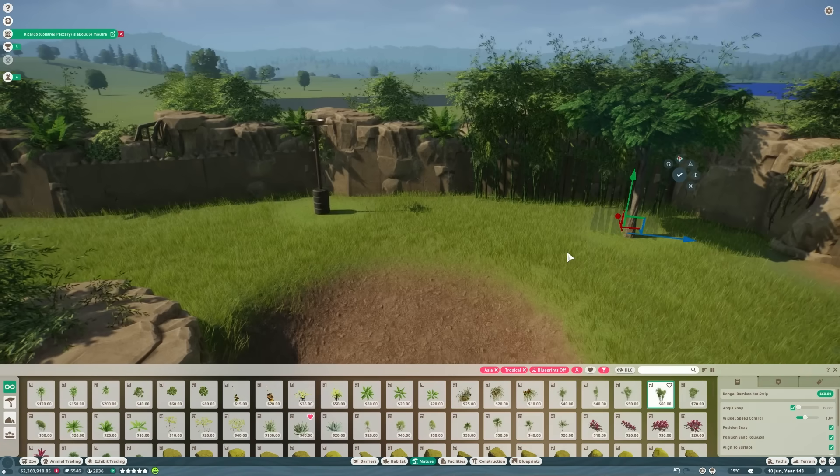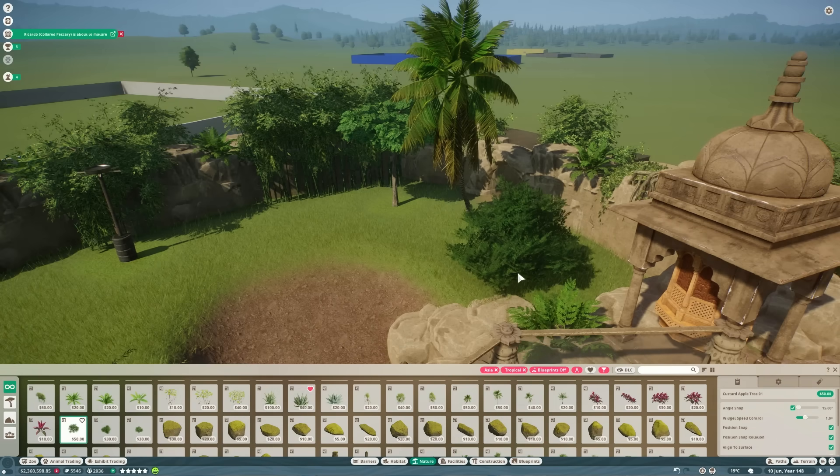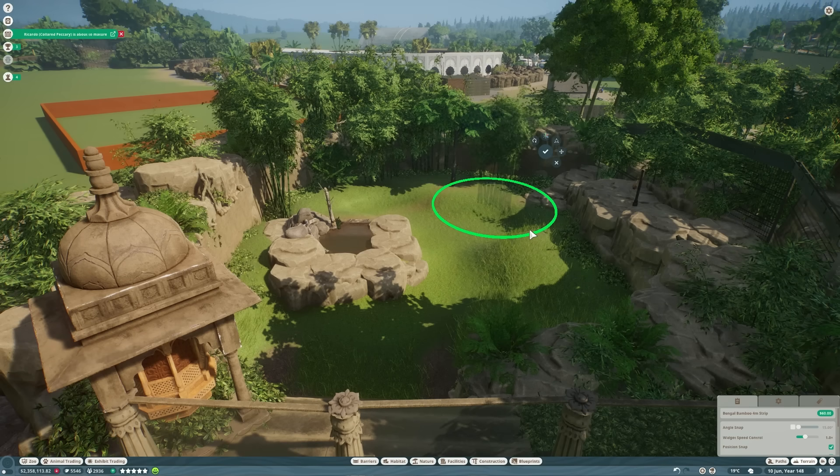We'll line the walls of the tunnels with concrete and do some more work on those so they look realistic. Then the final thing we're going to do is get a load of foliage in here to start getting that jungle vibe going. We'll start with some bamboo to cover up some of the strata part of the walls, put some custard apple trees in, and we're going to line all of the walls with just the very ends of these scavola bushes so it blends in nicely with the terrain. We'll do the same in the other habitat. And that's the build done — I'm so happy with the cinematics you're about to see. I'm not even going to talk for the first 20 seconds. Enjoy.